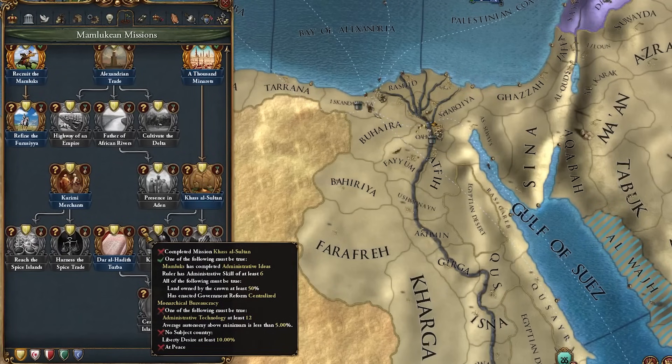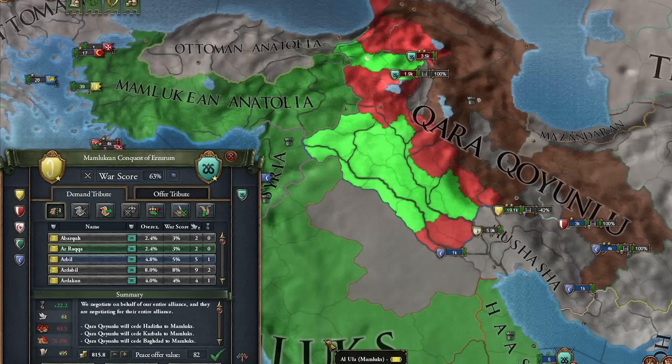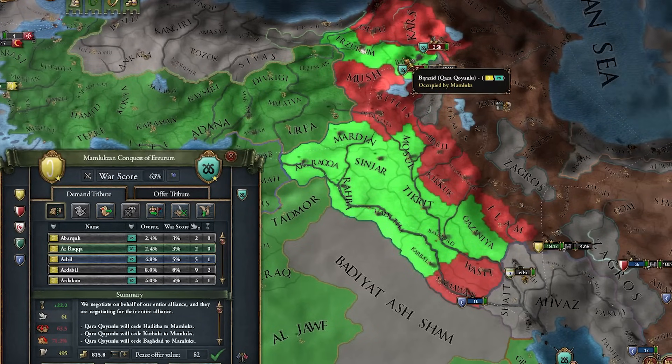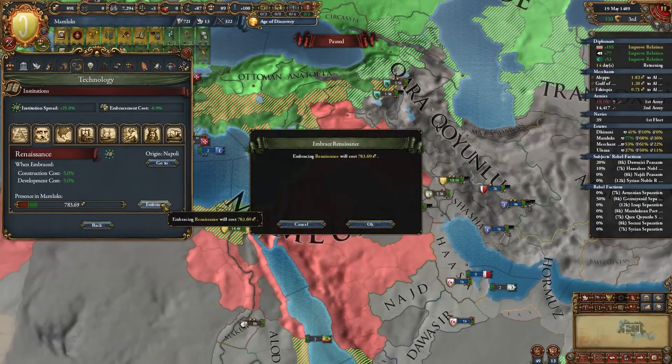A lot of these missions just require you to have certain tech so you can build the required buildings. What had to be one of the more challenging difficult wars I've fought in a long time - we can finally make peace with these guys at 82 war score. We get all of Baghdad, all of Erzurum, and from that I can also embrace the Renaissance.